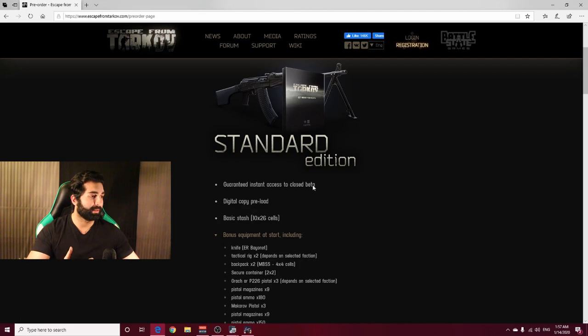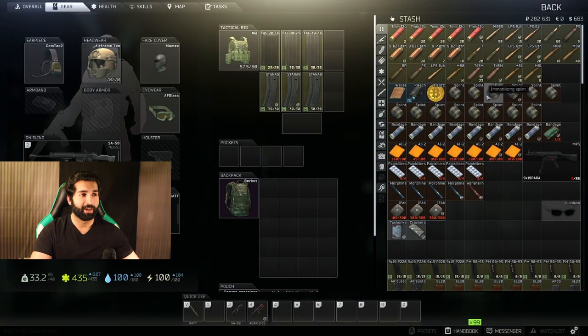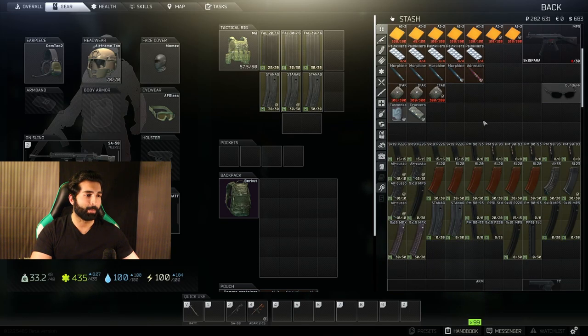You get the game and a basic stash. What exactly is the basic stash? It's like a locker that you get inside of the game in which you can store your loot and all the items that you get. So on the right side of the game screen, this is my locker or stash in which you can store all the items you get in your mission.